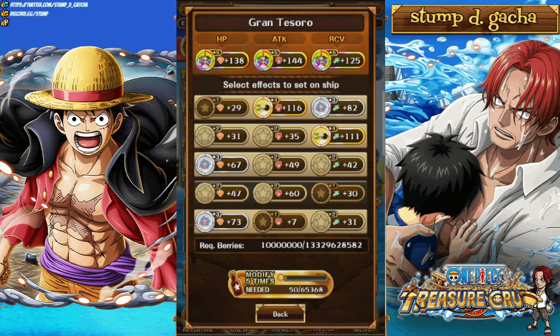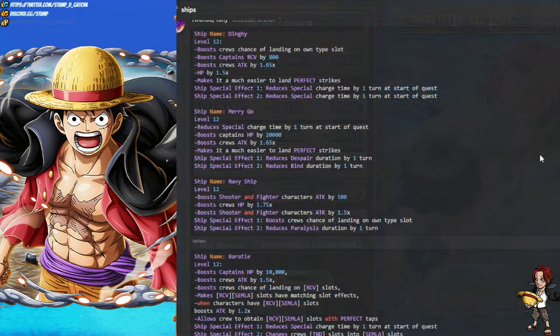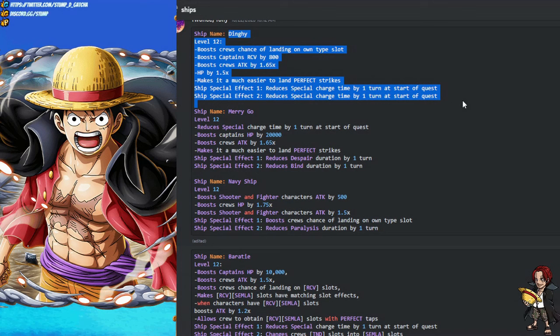Which ships are worth leveling up? Which ones should you prioritize as a new player? There are a bunch of ships with level 12s. The first one I'd recommend is the dinghy — this ship is very very good for new players. You get a lot of recovery on your captains, a 1.65 times attack boost, increased chance of landing in your own slot, 1.5 times attack, and a lot of cooldown. Getting a lot of cooldown is really nice, and the HP is very crucial.